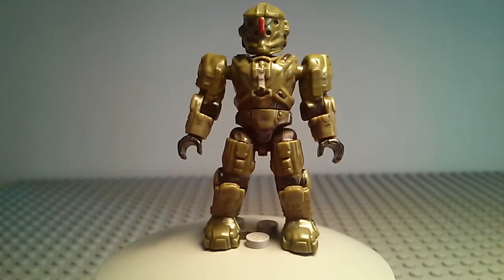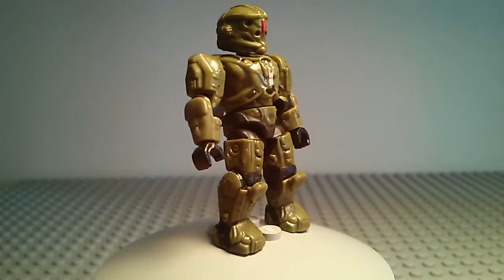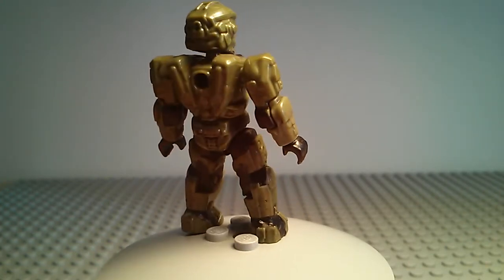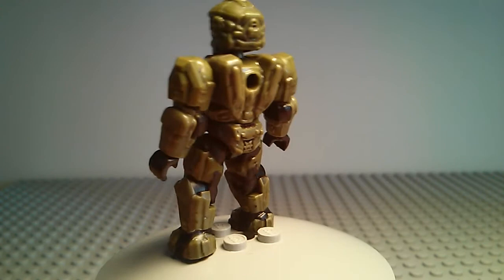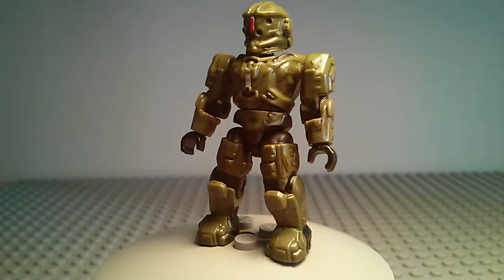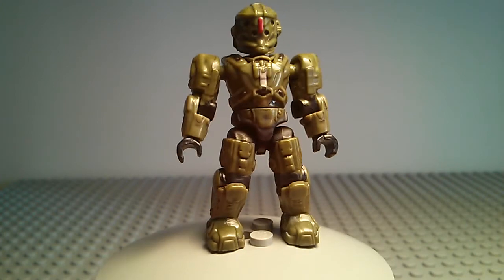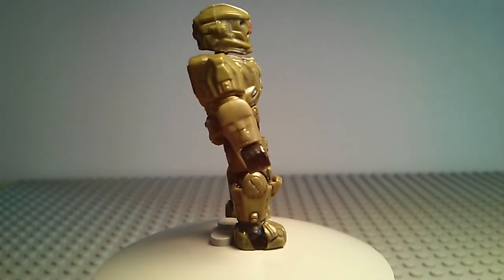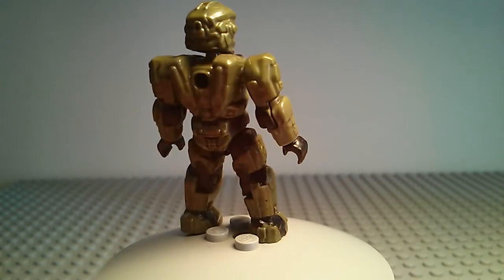The paint detail does kind of lack on this figure, but the paint details he does have are spot on, which just makes him look like an even more amazing figure. The legs have been used in the Spartan CIO configuration in the Halo Mega Bloks line, so they're not exclusive to this figure. But overall, that doesn't really bring him down — the rest of the molding is brand new, and it's a great figure overall in molding and paint details.